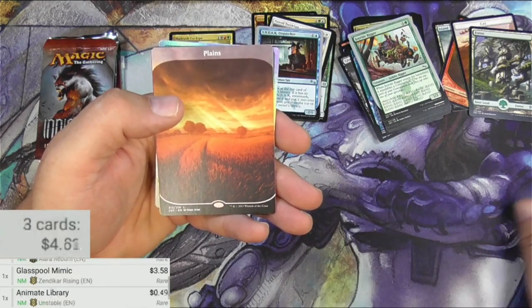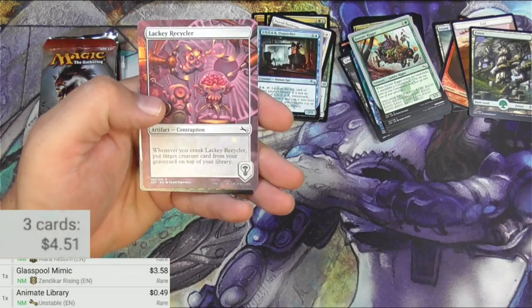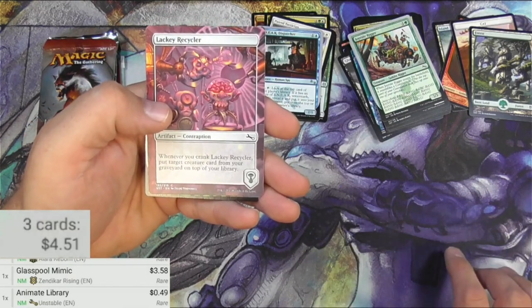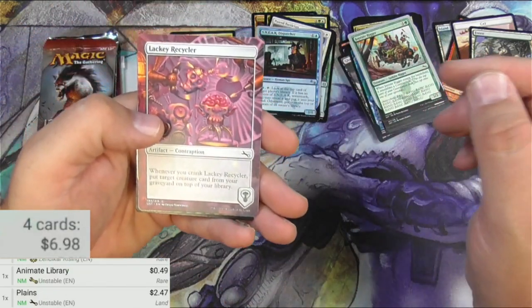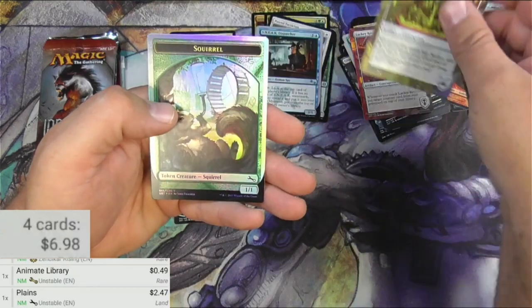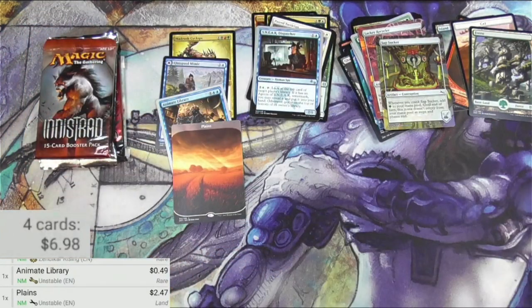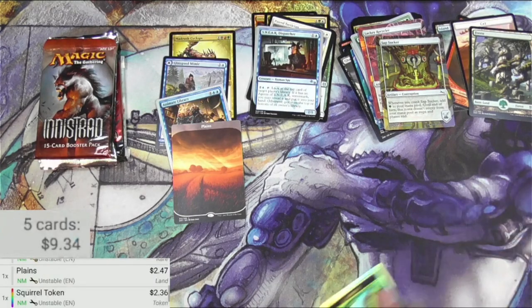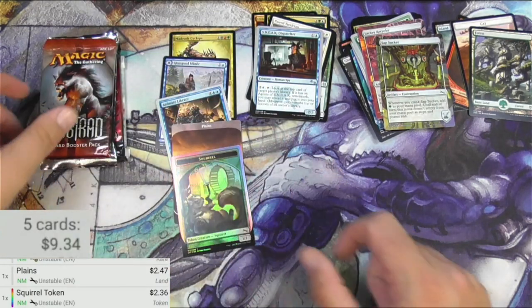49 cents on the rare. The Plains being full art — sometimes the scanner does not like full art. It's $2.47, that's pretty good. Got a Recycler and a Sap Sucker contraption. And there's a foil squirrel token — getting a drink, that's funny. The Unstable squirrel token is actually a couple bucks. There we go, it's a winner.